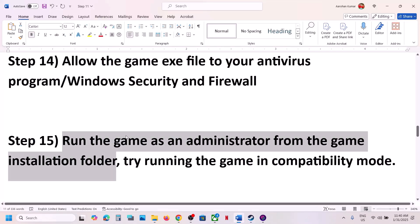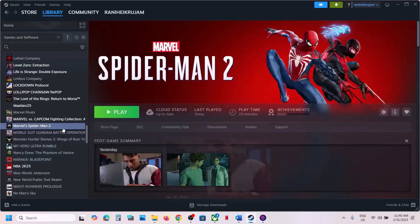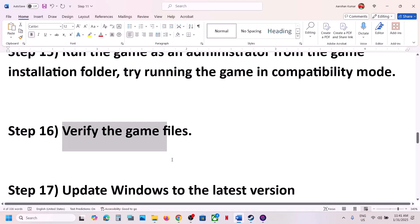Next step: verify the game files. Go to Steam, right-click the game, select Properties, go to the Installed Files tab, and click 'Verify integrity of game files.' Once the verification is 100% complete, launch the game and check.